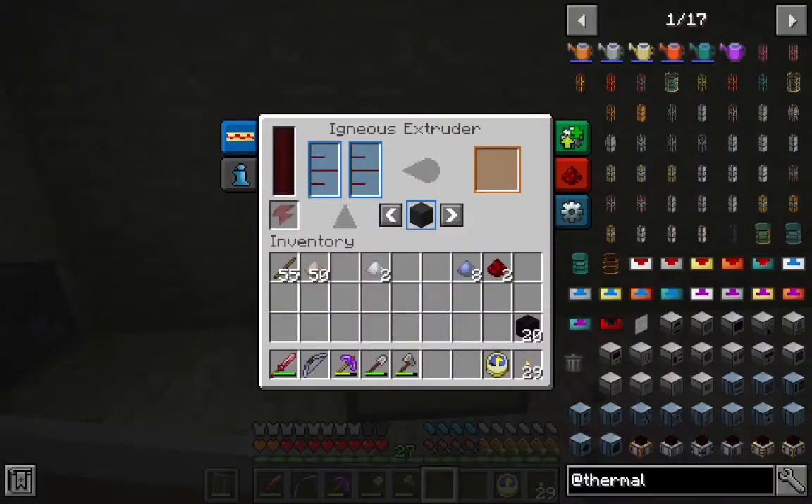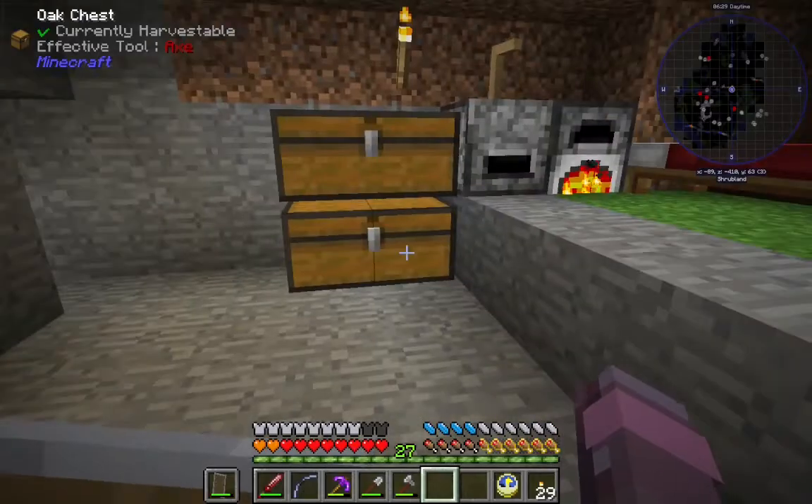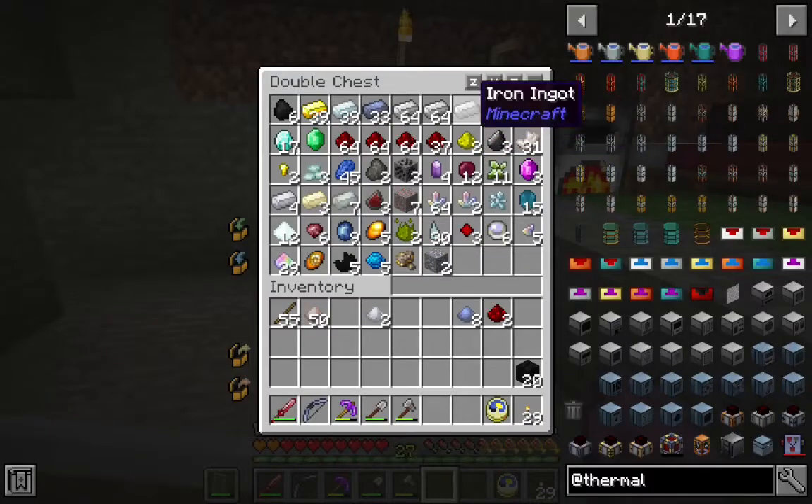Let's put this right here. It might need power, but we don't want basalt — we want cobble. We're going to need some water and some lava. Gather all that up. I need a couple of buckets. I think we can just right click in here.